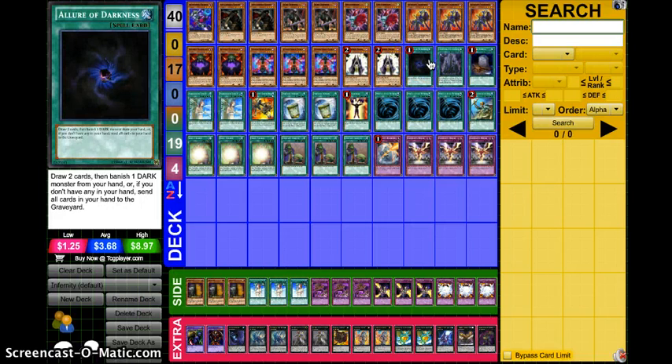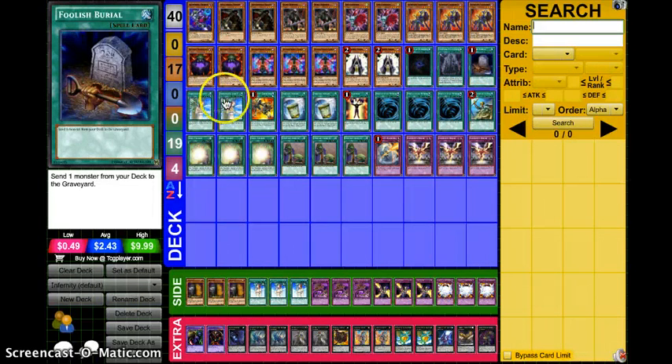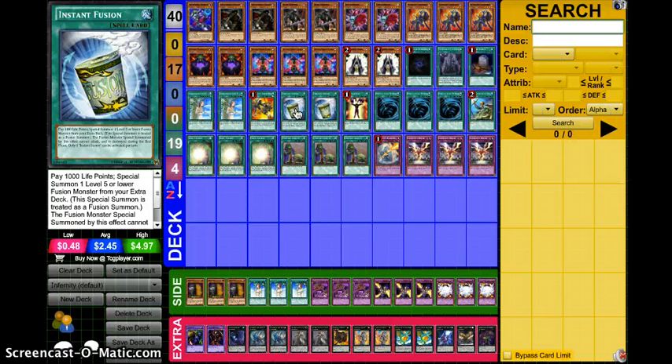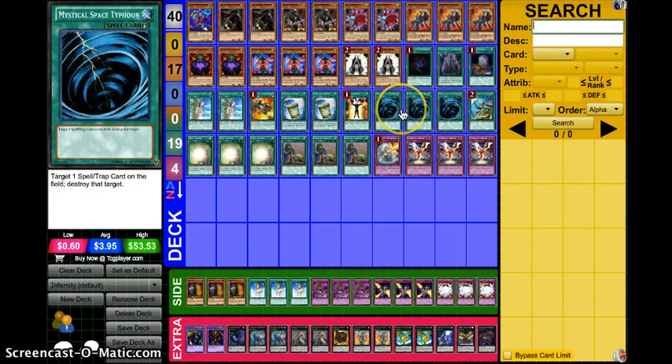Onto the spells: running Allure of Darkness since you're running a dark deck, the Archfiend Field Spell, one Foolish Burial, two copies of Lance. He didn't want to lose to backrow, so Lance was really the best way to preserve that — get your Infernities on board, get your combos going, and if anything tries to stop you, Lance it. One copy of Launcher, of course, two copies of Instant Fusion to get out the fusions and do some crazy plays, one Mind Control — just overall good against everything right now, especially level 4 and level 3 decks, which are everywhere. Three copies of Mystical Space Typhoon.